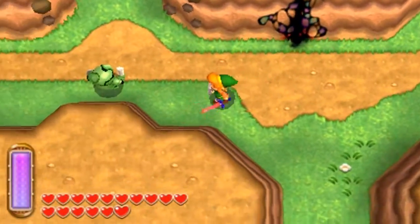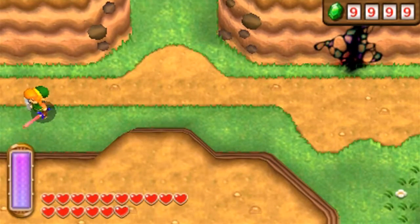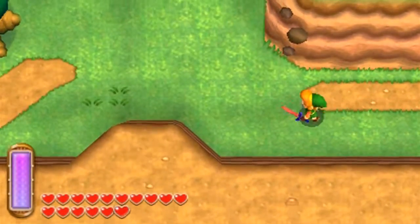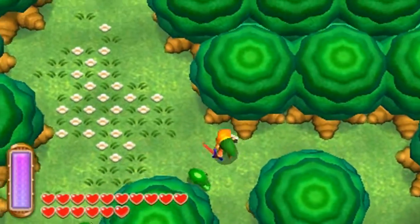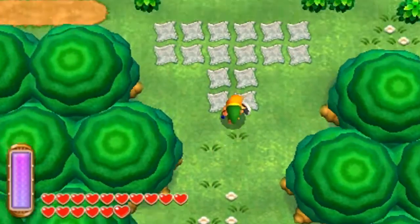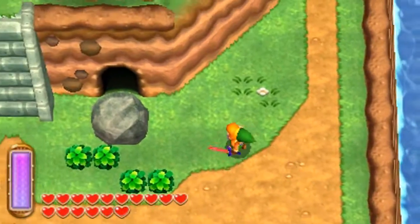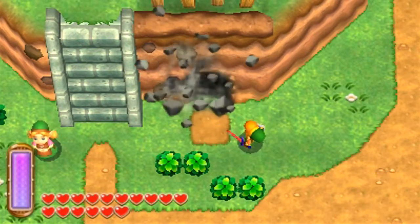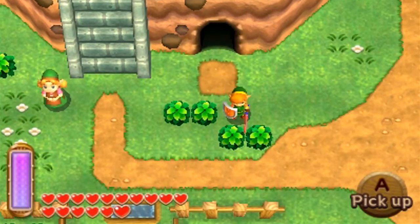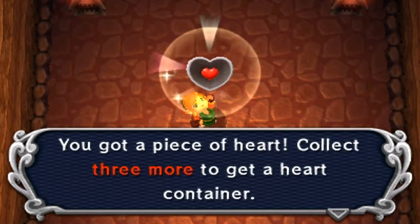Hello everybody, and welcome back to another episode of The Legend of Zelda: A Link Between Worlds. Last time, we completed the Desert Palace and we rescued yet another descendant of the Seven Sages, Irene. And we are here in Hyrule to start off this episode, because finally we can lift this pesky boulder right here and access this cave, which leads us to a piece of heart.